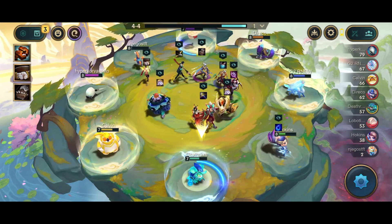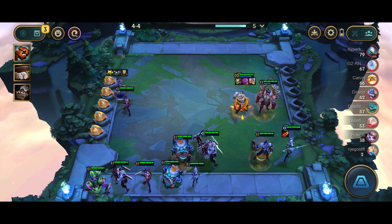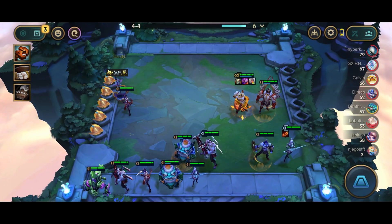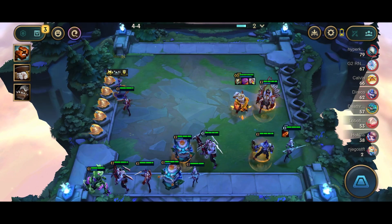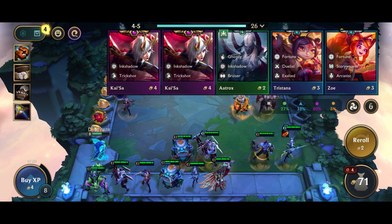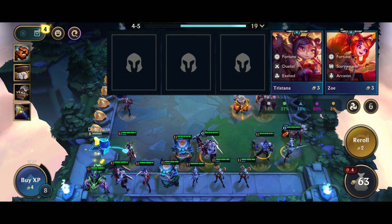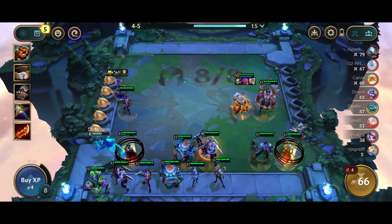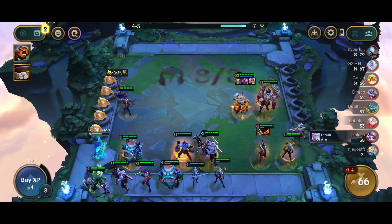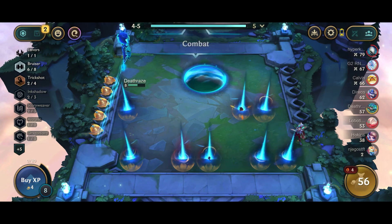I see Zaya and I said to myself let's go — Rageblade is kind of okay for her. Let's pick her up, and she's holding a sword as well so I can make an Infinity Edge because I have the Glove there. I believe I'm selling Caitlyn and placing in Zaya. With a duo carry of Kaisa — look at this, two Kaisas! This is just crazy. I went from kind of strong to crazy strong here.